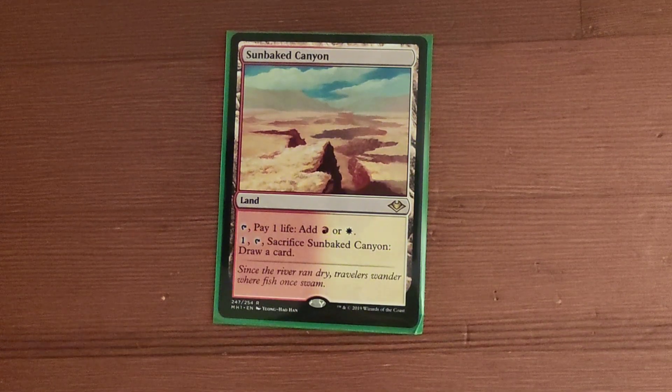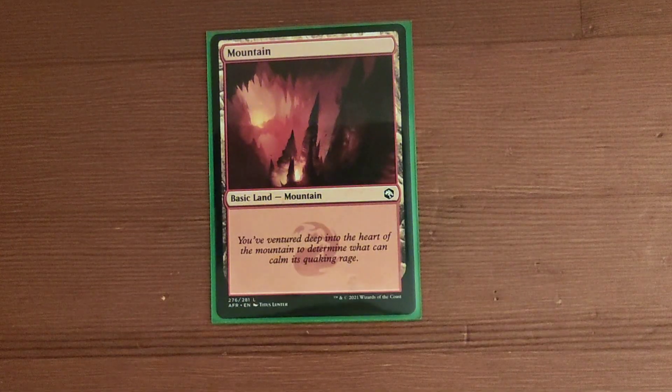Sunbaked Canyon — you can tap it and pay one life to add red or white, or you can pay one mana, tap it and sacrifice it to draw a card. A basic mountain. Clifftop Retreat — enters the battlefield tapped unless you control a mountain or a plains; taps for red or white. Sigarda's Aid — one white mana for an enchantment. You may cast aura and equipment spells as though they had flash. Whenever an equipment enters the battlefield under your control, you may attach it to target creature you control.